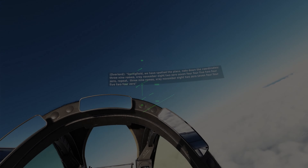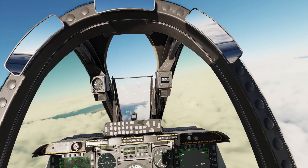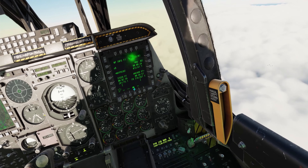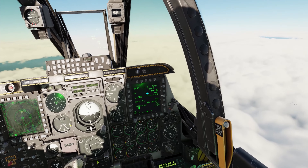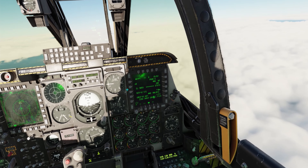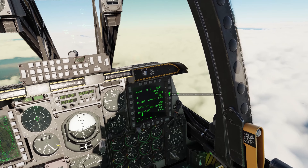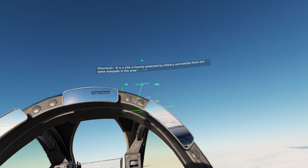Three-nine Romeo, Straight November, eight-two-zero-seven, four-four-five, two-four-zero. It is a villa heavily protected by infantry, and looks like there are some MANPADs in the area. Take down the buildings of the villa, but collateral damage is not acceptable - the area is a civil area we are trying to pacify. Overlord out.